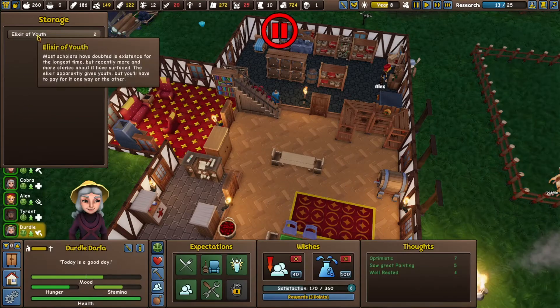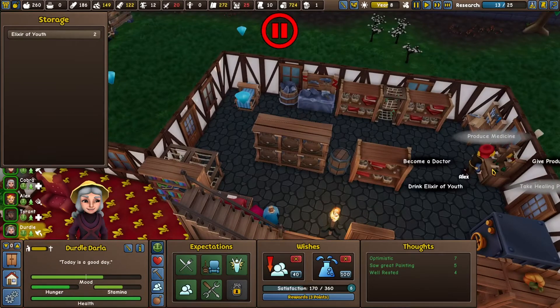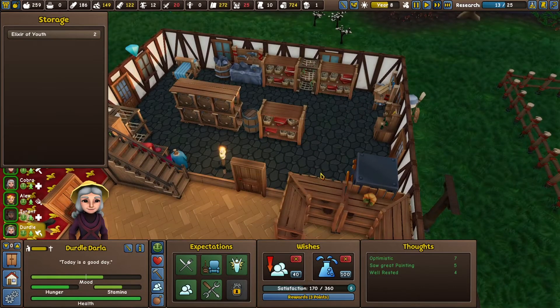Let's see - Dirtle, I want you. Drink elixir of youth. Oh snap! That's phenomenal, and here I was worried about Dirtle dying.